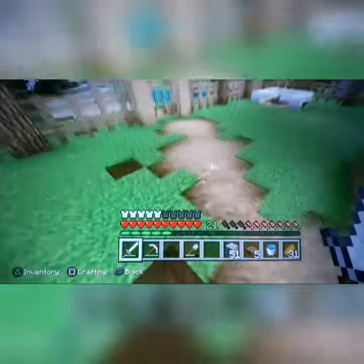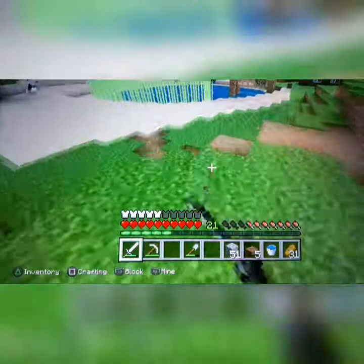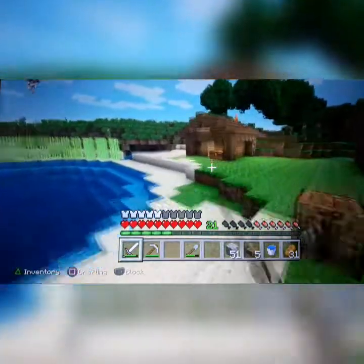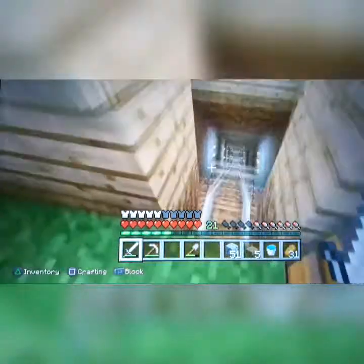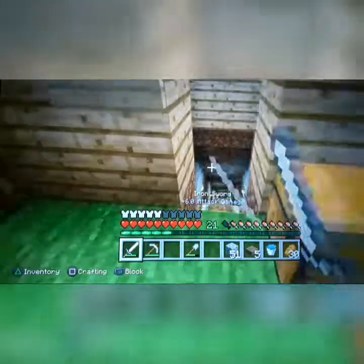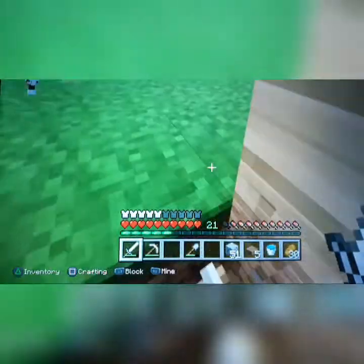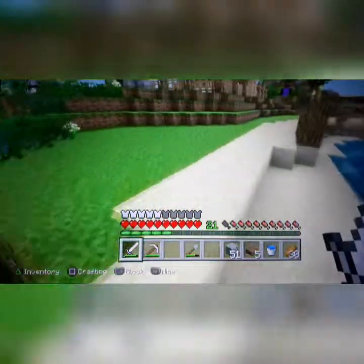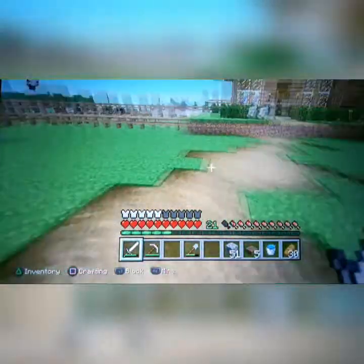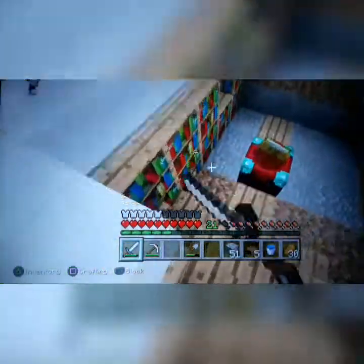I blocked off my old strip mine and made a new one further over here. I've already dug so deep down, and it was honestly great. I found four more diamonds in one vein — I was overjoyed. I immediately went home once again and made the enchantment table. I also got some quartz and XP from the Nether and made a little Nether-themed decorative area.